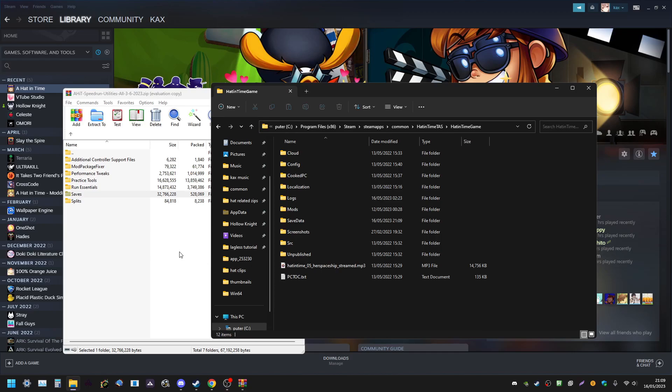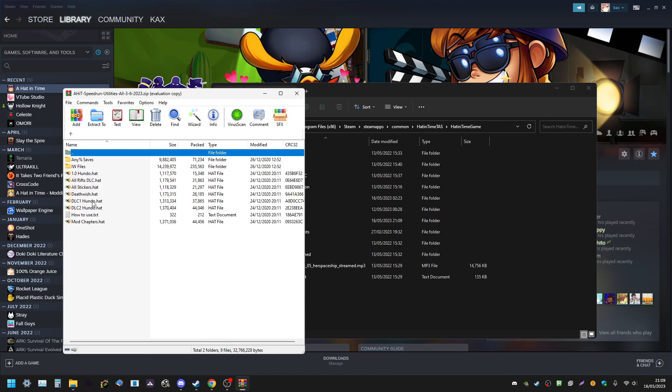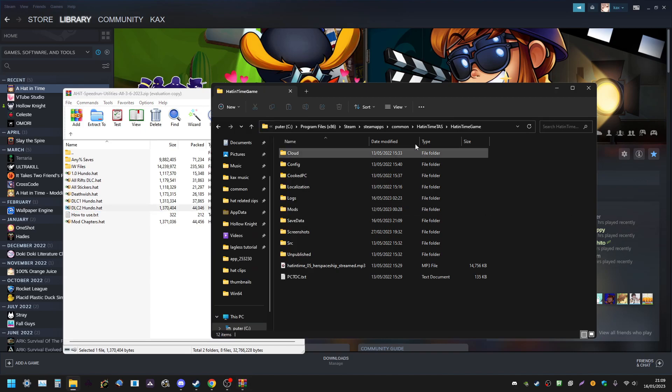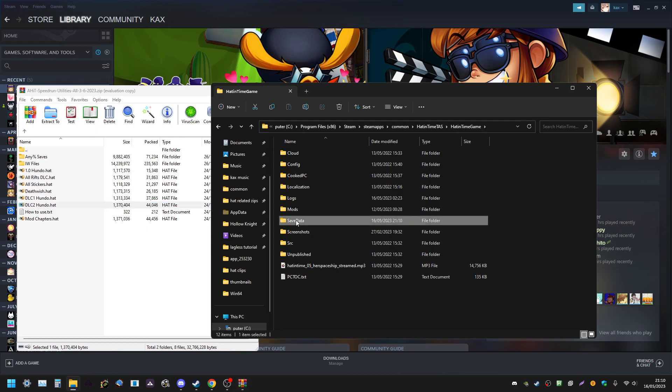One thing to mention: you can have a save file with everything in the game unlocked for easy access to practice whatever you want. It's in the speedrun utilities zip — go into the Saves folder and find DLC2Hondo. In your installation, under A Hat in Time Game, there should be a Save Data folder. If you don't have that folder, you can create it — just make sure it's spelled and capitalized correctly. Then drag the DLC2Hondo file in there, and that should be everything.